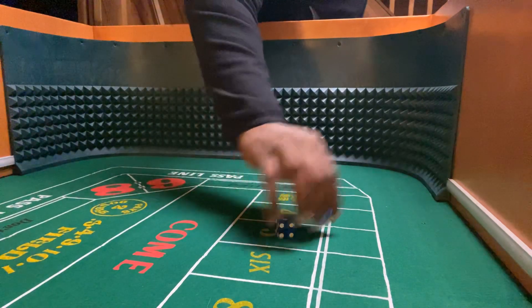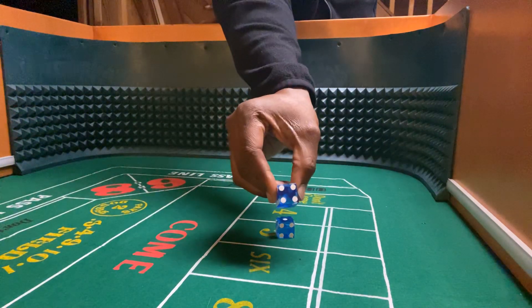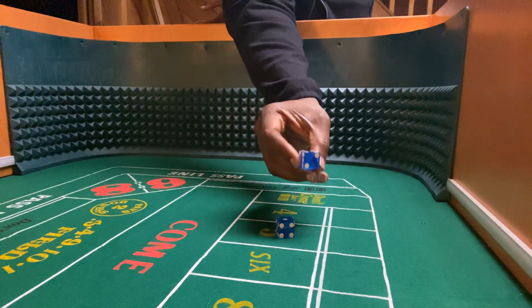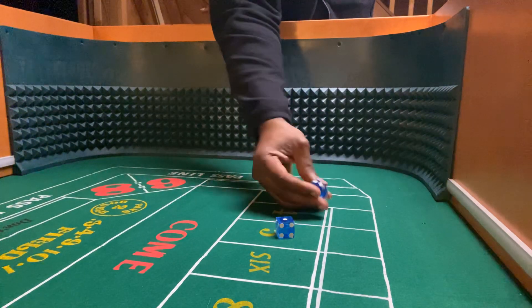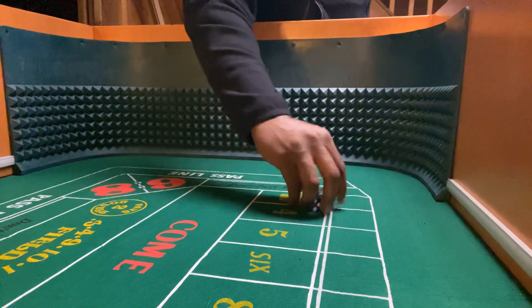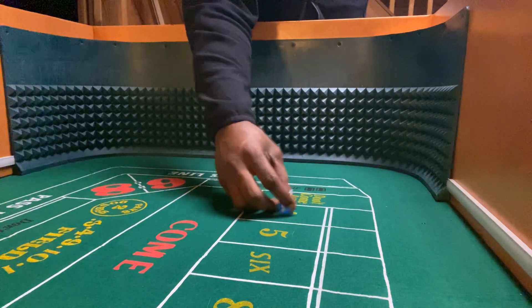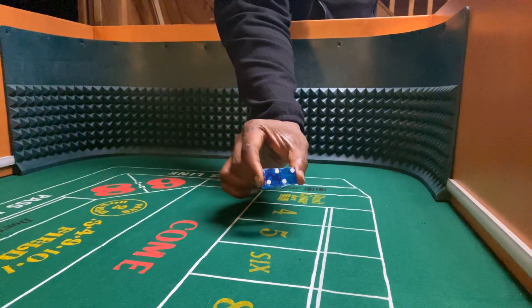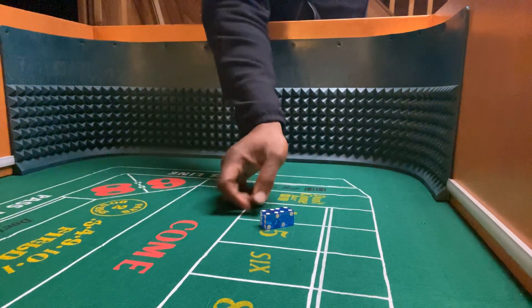What's worked for me is I will take the four and the two. I make sure the hard eight is pointing up to me, and then the hard four — the two-two — is facing me.